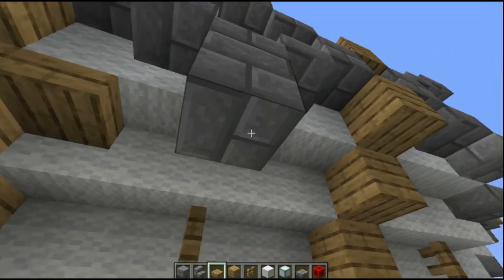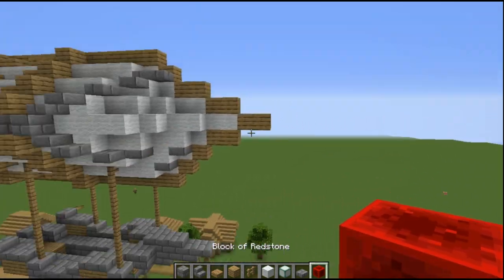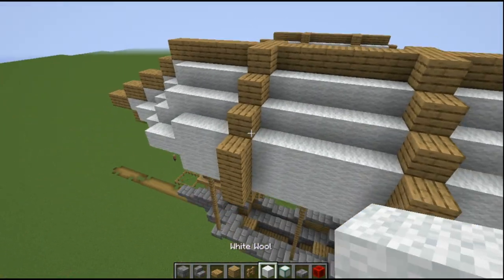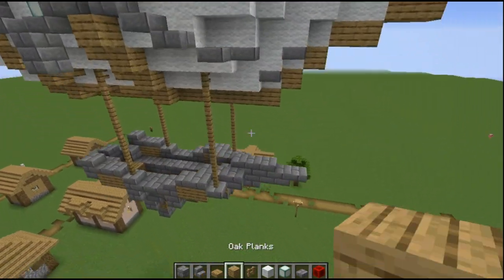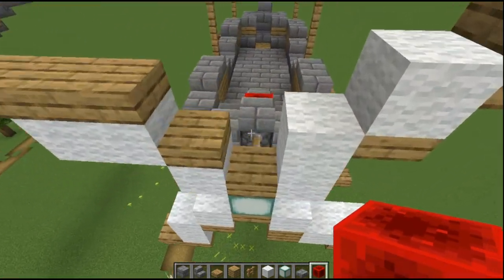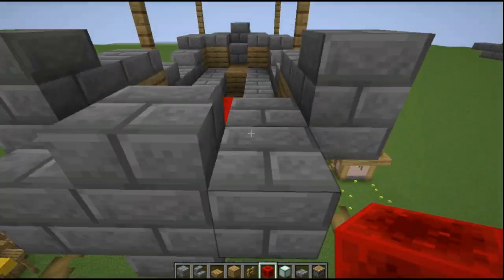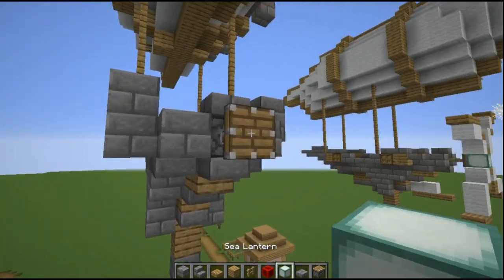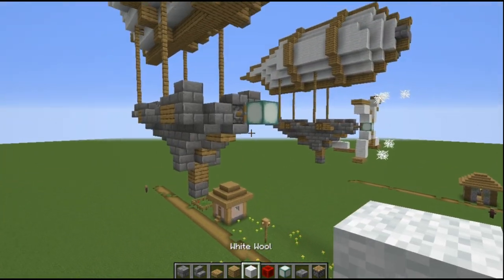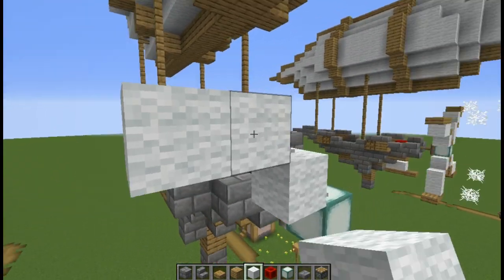Maybe that looks a bit better. You can play around with it — these are just some designs you could do. You can make the balloon a little bit longer by keeping it a bit short. Now we're going to work on the propeller right here — this is pretty simple. I'm going to use the soul lantern as well, and you're going to make this pattern: up and then two from the side like that.